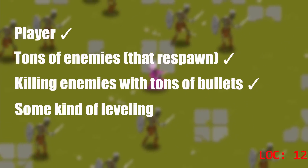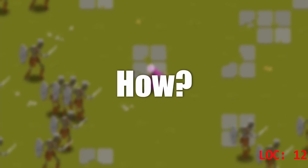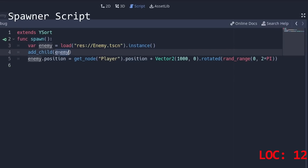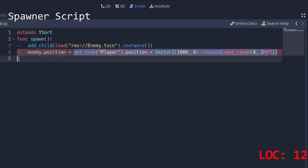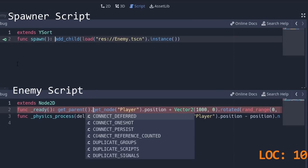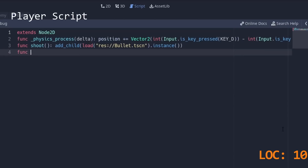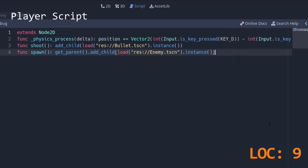But we are over our line count and still have scaling to do. How? We can combine these two lines, but then we have no reference to the enemy to set its position. But maybe the enemy can do it itself — the ready function of the enemy is called as soon as it is added to the scene. We just need to navigate to the player, so we save two lines. Also, we can let the player spawn the enemies. This is terrible software design, but that's kind of the point of the whole challenge. So we move it over and save a line — we don't need a spawner script anymore.